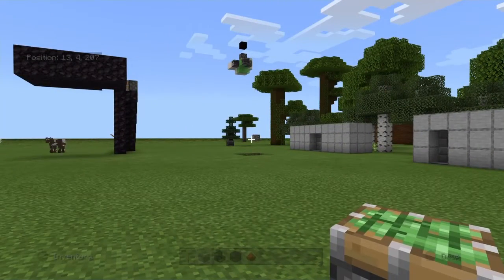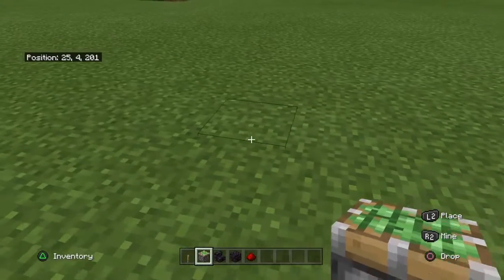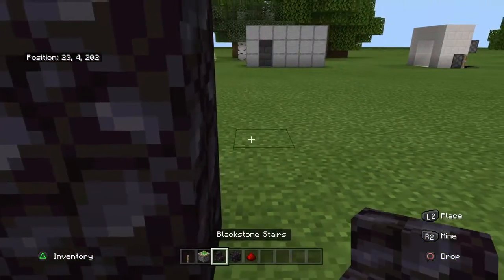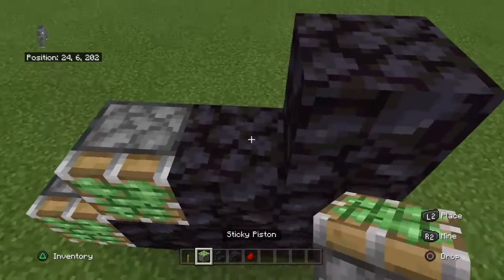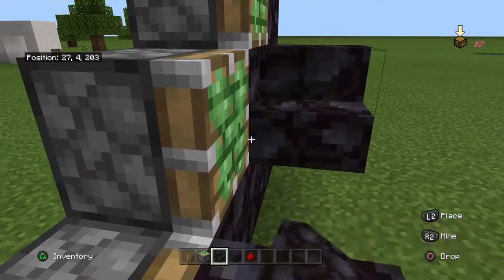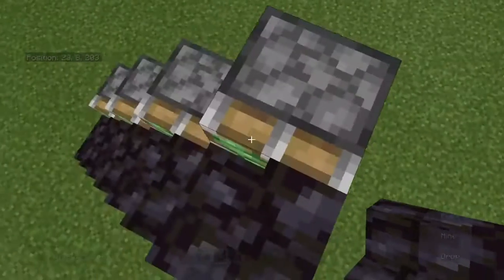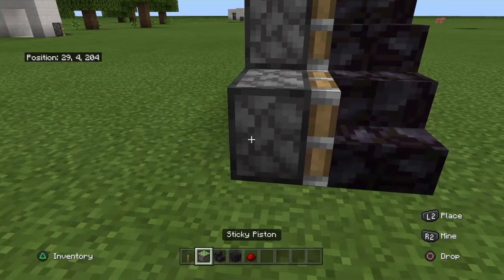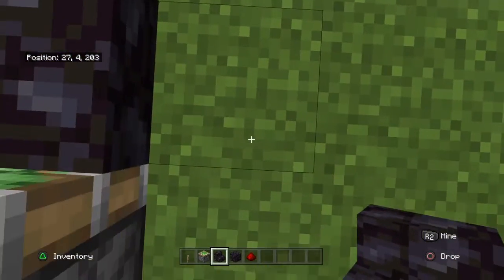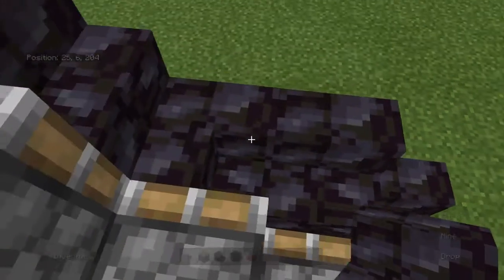So let's start. Simply place a sticky piston — one, two, three, four. Okay, so there is your full block staircase. Now place in your staircases. You can build it as high as you want and it will work. Go up there, and you're going to place in a staircase right here — boom — so it looks like two full blocks.